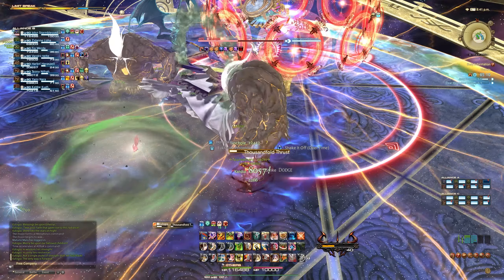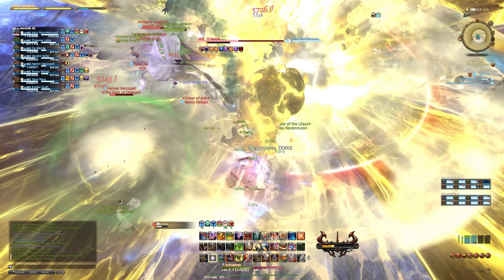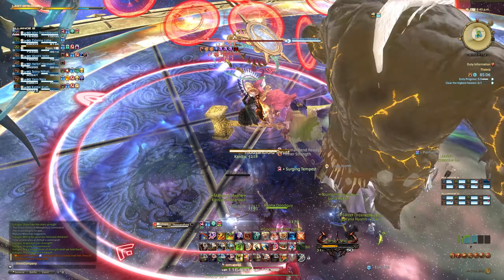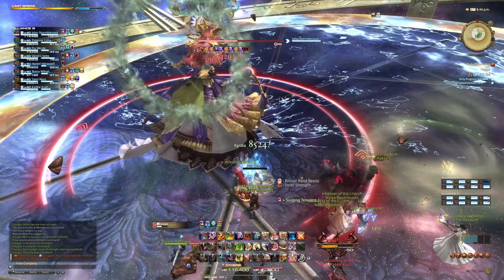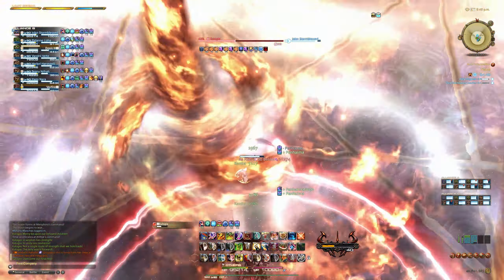Matron's Breath is from the Nofica fight. Here, there are two safe spots on the arena — the blue side and the yellow side. On one side of the arena, you'll have four colored and numbered markers spawn, and your entire goal is to stand in the same color of the marker that is going off at that time. So if the order is blue, yellow, blue, yellow, then you'll want to move from the blue safe spot to the yellow safe spot, to the blue safe spot, to the yellow safe spot, and so on.